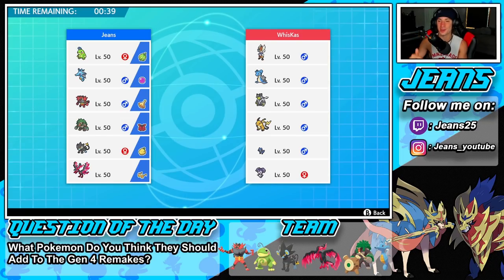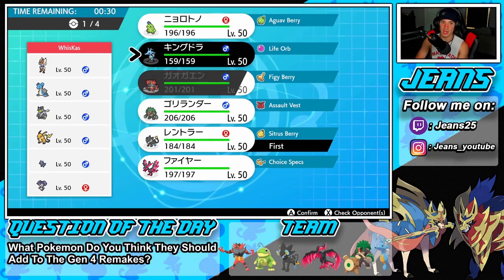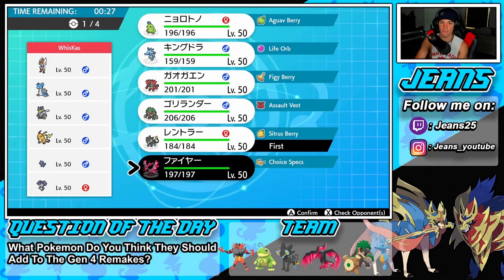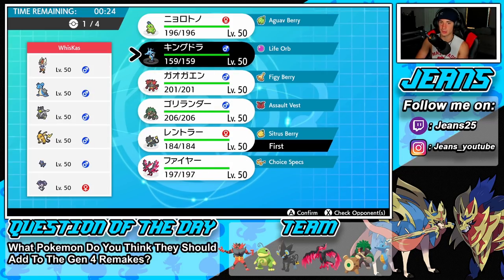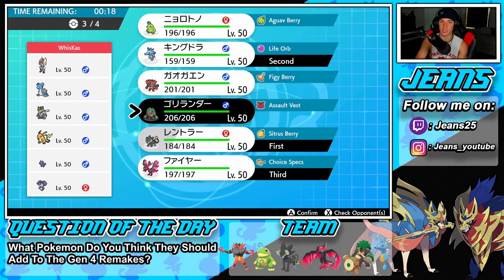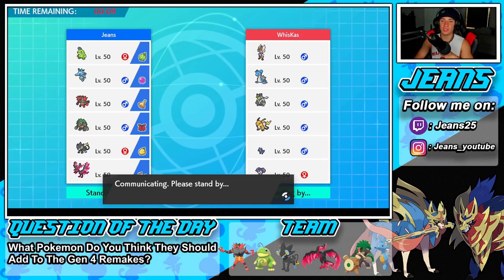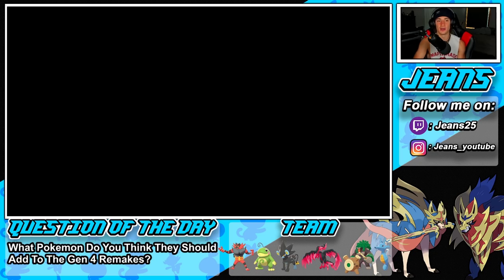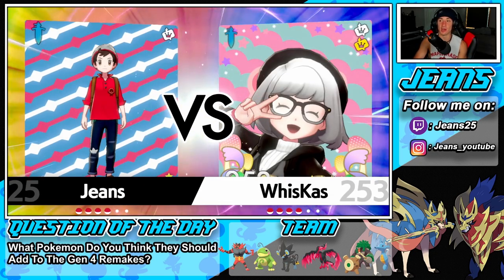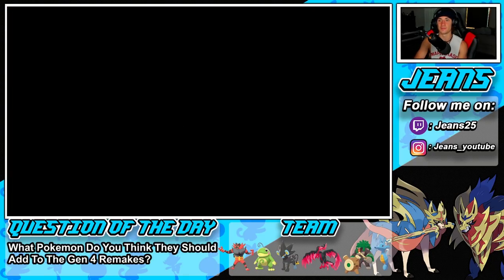Second battle — going up against a Cinderace team and a Coaching Riolu. I'm going to leave Luxray in the back just in case of Coaching, and bring Kangaskhan. I really want to bring Moltres since Moltres rocks out, and then Rillaboom in the final spot. I need to remember that Lapras ability — Water Absorb — and the Raichu's Lightning Rod, so I don't waste Dynamax turns.